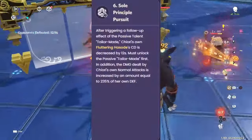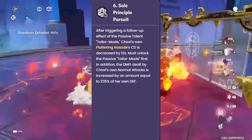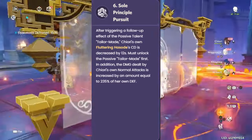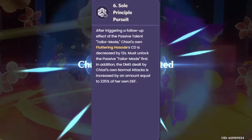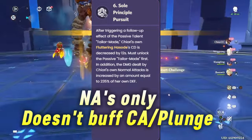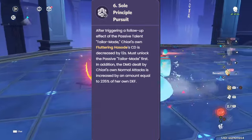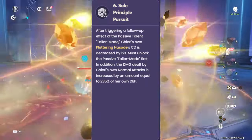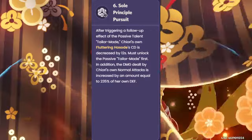Chiori's C6 allows her to be used as a very powerful main DPS as well. Her C6 reduces her skill cooldown to 4 seconds and adds 235% defense scaling to every single normal attack hit. Note that this is normal attacks only, not charged and plunging attacks, so no Xianyun shenanigans here. 235% defense scaling on each normal attack is incredibly high, since Chiori can do quite a lot of normal attacks.